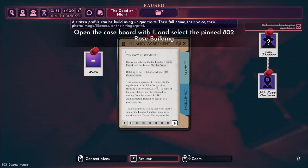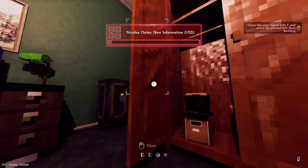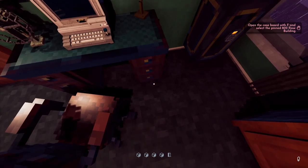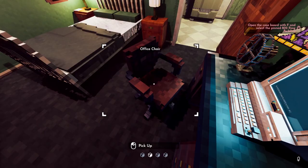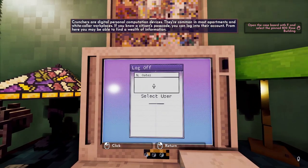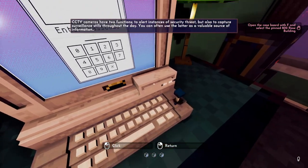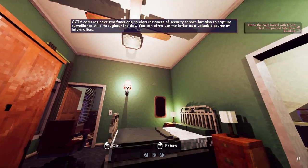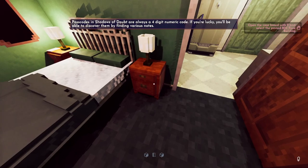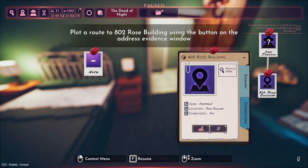Let's have a look in here — tenancy agreement, not really relevant. Something's locked, we still don't have a way in. I see I have a computer. Password crunchers are digital personal devices common in most departments. I don't seem to have my password — you'd think I'd have my own. Open the case board with F and select the pinned 802 Rose Building, then plot a route.